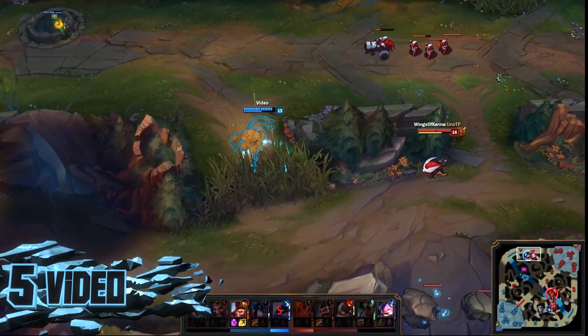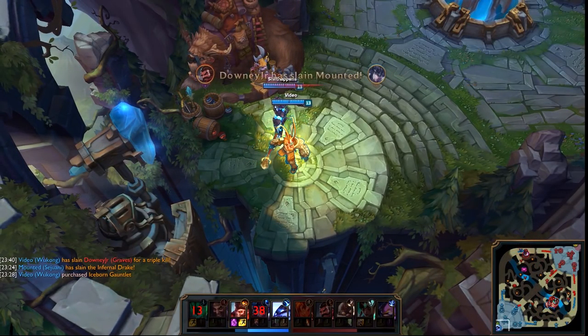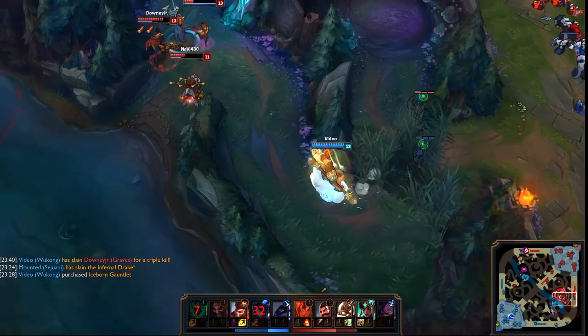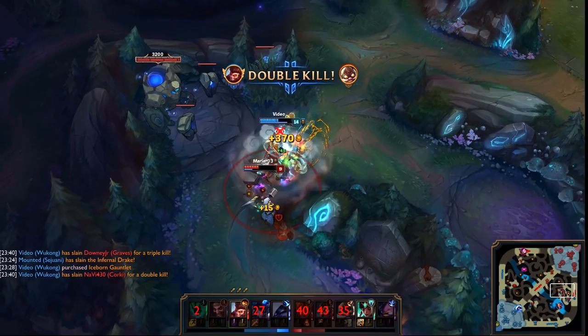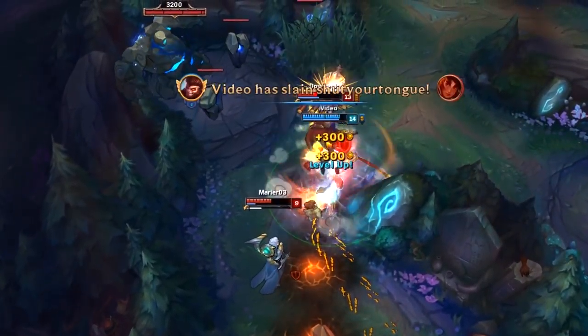Starting us off, we have Diamond Player Video on Wukong. Video created pressure in the top lane, thus Kennen came to deal with his push, but Video has bigger plans — from top lane to base to bottom jungle. He knows exactly what he's doing. Video calmly and fluidly flashes into a Nimbus Strike into a Cyclone, which grabs him a quick triple, and it's not long till Karma goes down giving him the Quadra. A nice play with map awareness, timing, and of course hitting that R button real hard.